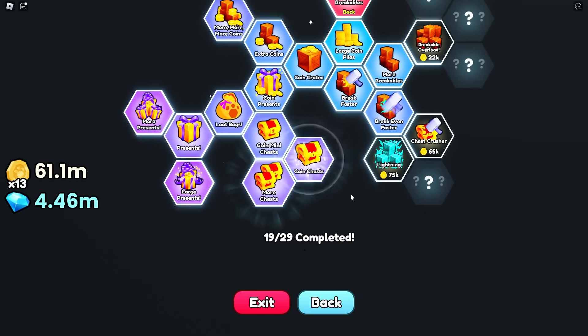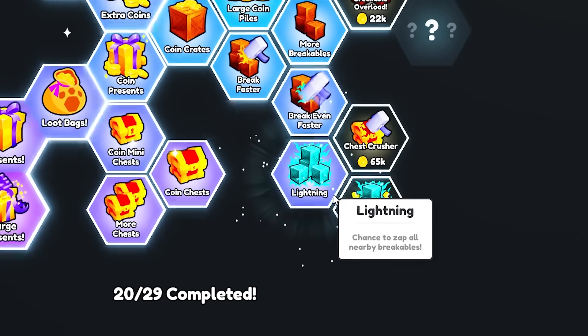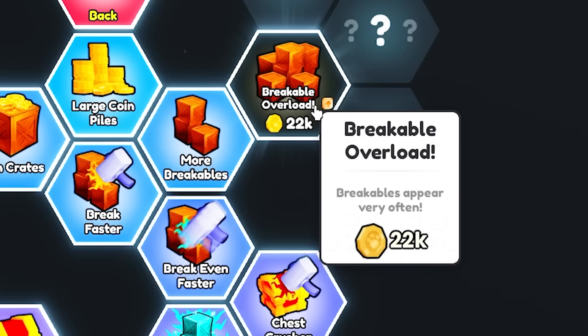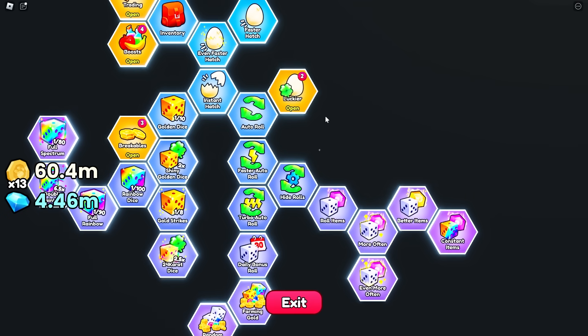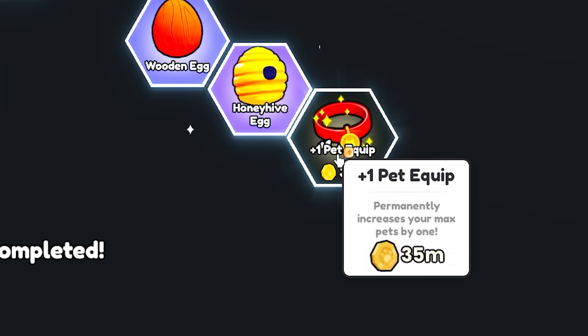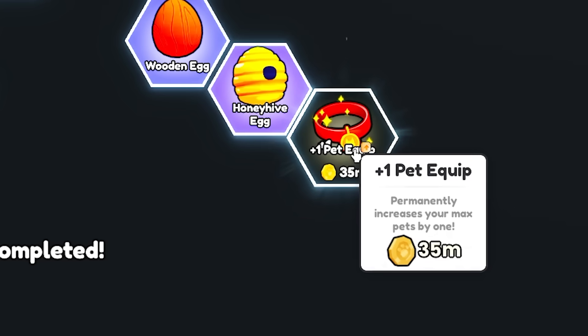What's down here - we might as well max that out. Large presents, let's get more chests and more coin chests. Lightning - chance to zap, I want lightning breakables and a super lightning breakable. Chest crusher - 65k. Breakable overlord - breakables appear very often, yeah I want that. So I do want to go back and get myself one extra pet equipped. I'm going to spend 35 million on increasing my pet slots. Is there more pet slots after this? Oh that is it - I've now got the max pets equipped.